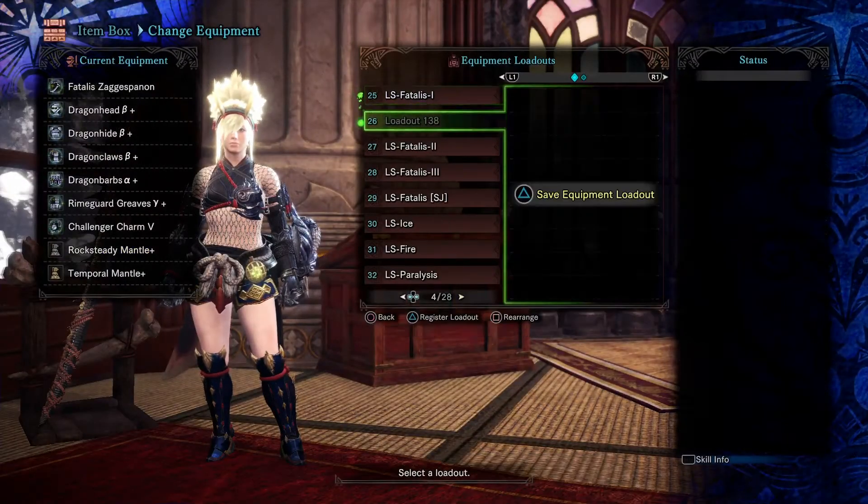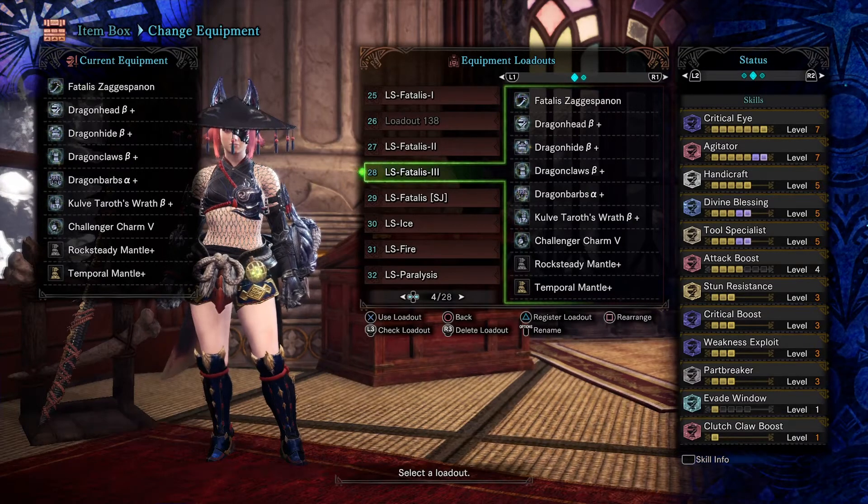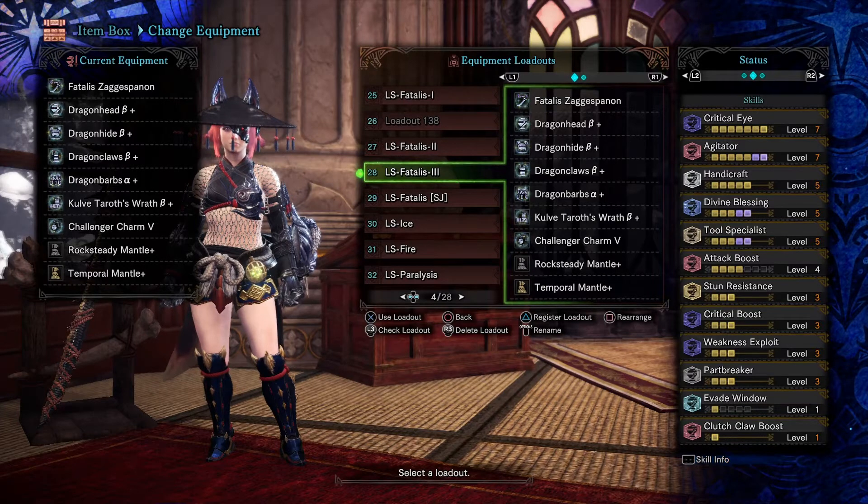On to my third build — this one I specifically use when fighting Fatalis or arch tempered Velkhana. I just remove heavy artillery and change it to stone thrower or the slinger. Part breaker — in my previous video I said it feels like it's not really needed for great sword at least — but since longsword is easier to build around because you don't need focus, capacity for charge blade, or gun lance jewels, you just need critical boost and weakness exploit, of course along with attack, agitator, and critical eye.